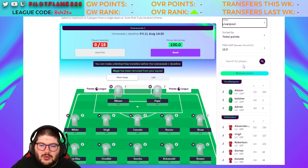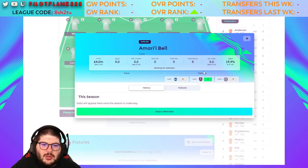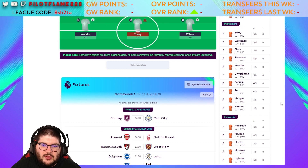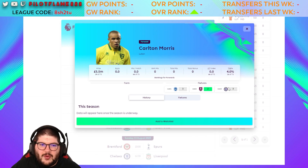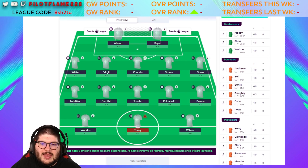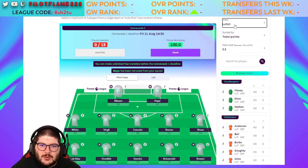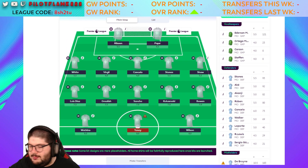Luton — not really looking at any players here apart from Bell, a £4m defender who played 46 of 48 Championship games last season. He's the only one I'd add to the list as a budget enabler. Morris at £5.5m might gain some traction but overall we're not paying attention to Luton, even though they do have some okay opening fixtures.